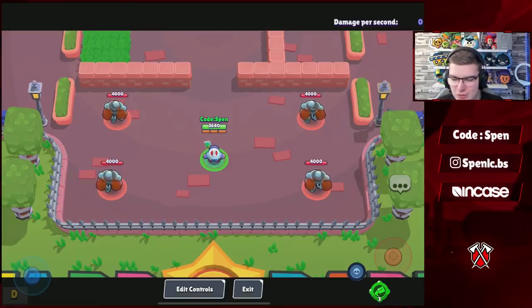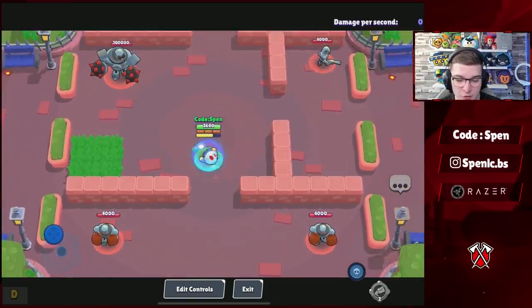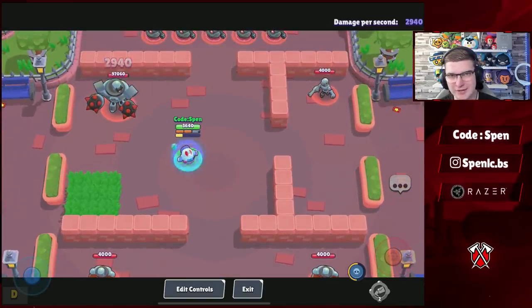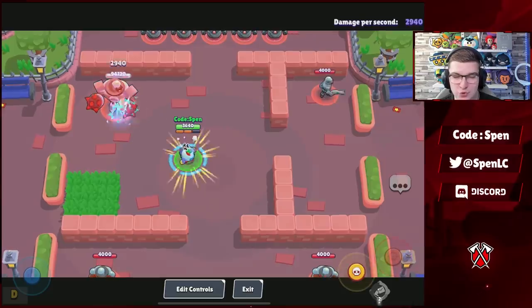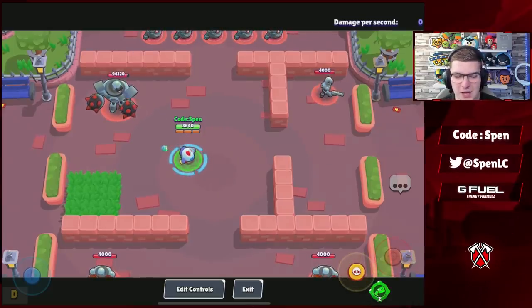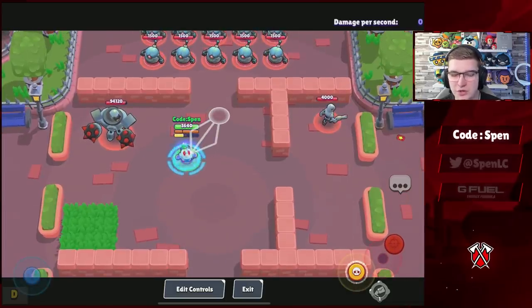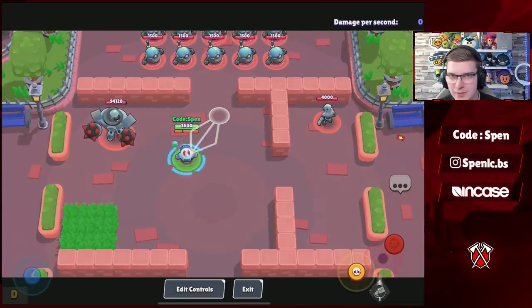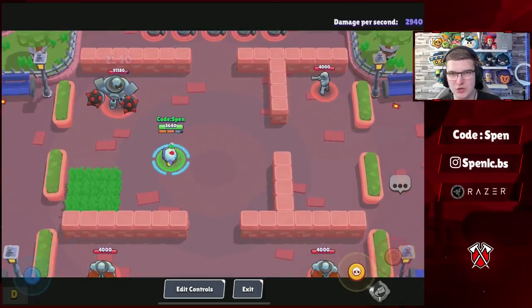Next up is Nani — her Return to Sender gadget now has a duration. It used to last basically forever, but now it's only five seconds. The Shooting Star combo was the main reason for this change — it was a really stale meta and the shield used to be basically invincible for so long. With this change it'll be situational rather than just having that shield at all times.